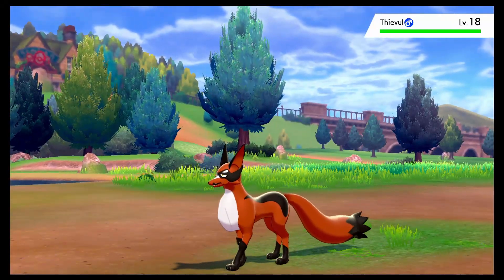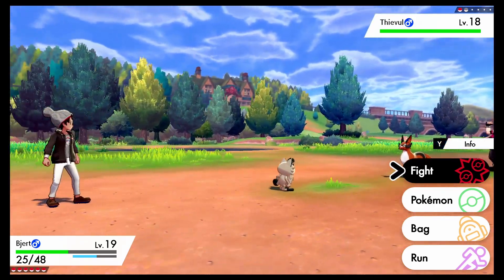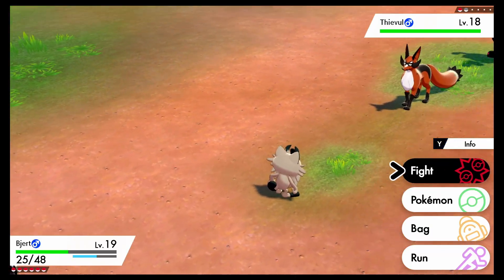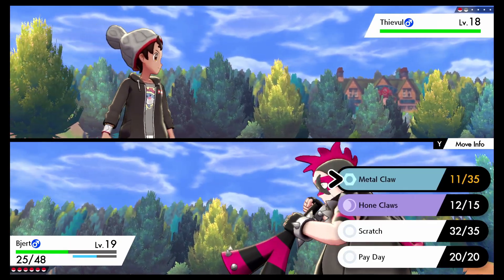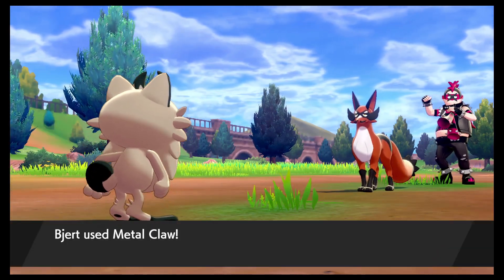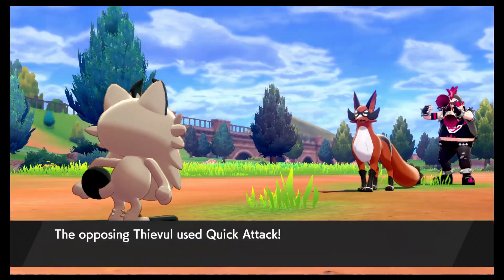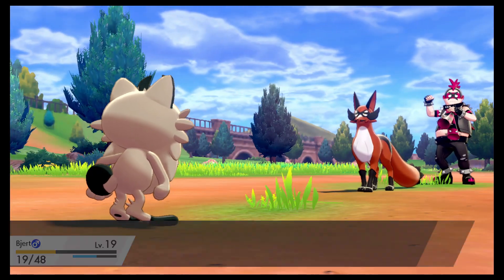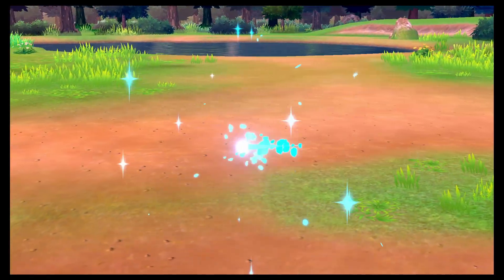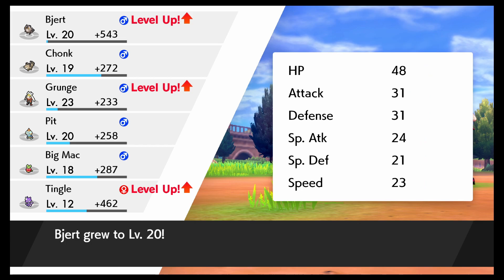Holy crap, it evolves into Perrserker at level 28! Oh my... wait, he looks so goofy. Let me see that face — the little tiny mustache, it's like Dan's mustache. Wait, is that a mustache? It's a mustache, dude! Is this the final evolution too? It's its final one. Oh boy, this literally is Poochiena level. Mediocre. Hey, my Hydreigon at least looks cool. Well, I mean we got XP up the wazoo.